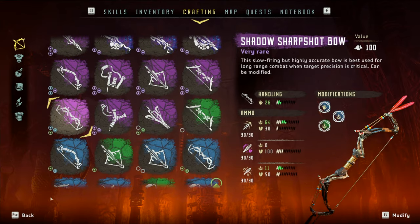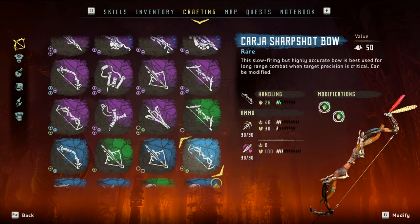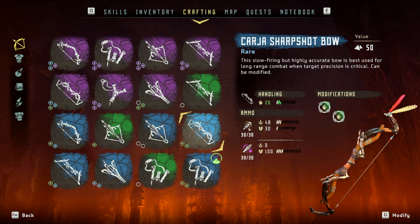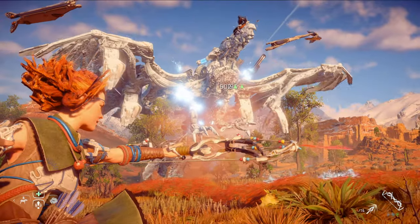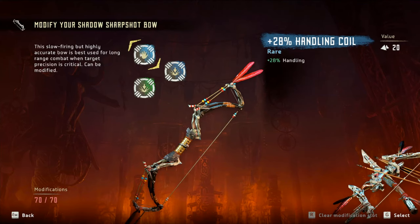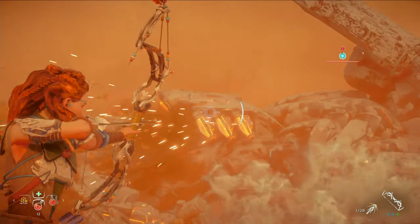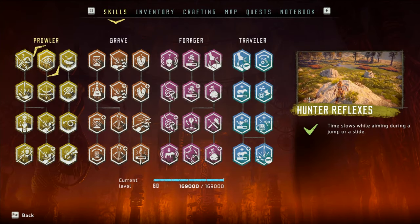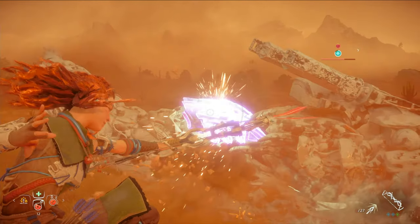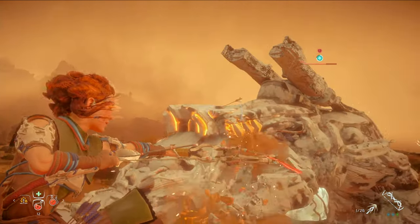Finally, we have the Shadow Sharpshot Bow, which gives us access to those precision arrows we need for dealing damage. This strategy can work with the Karja or even the basic sharpshot bows, but you'll struggle to deal damage fast enough with those because they have fewer mod slots that you can use to load up on handling and damage. I would highly recommend investing in the Shadow version as soon as you can — you'll use it for more than just Rock Breakers. On mine, I've put a mid tier blue handling mod and a couple of damage mods as well. Overall, I think this weapon loadout is pretty reasonable for someone to have by the time they run into Rock Breakers for the first time.